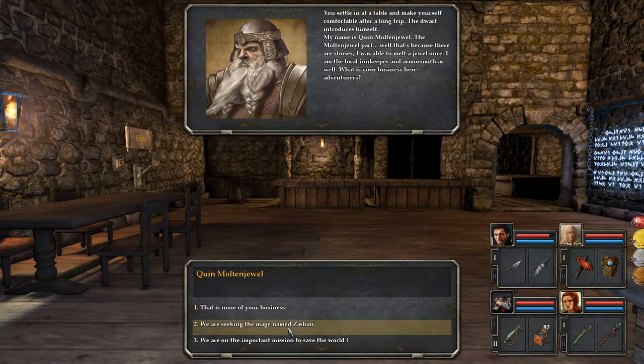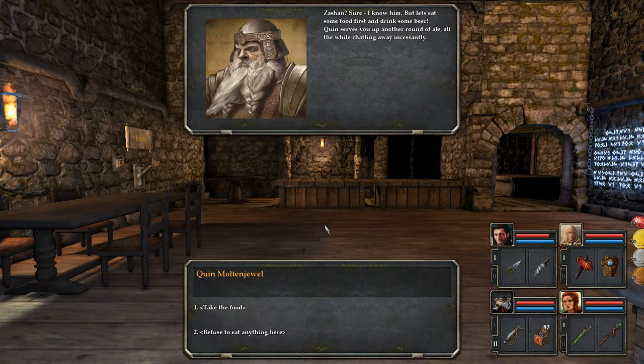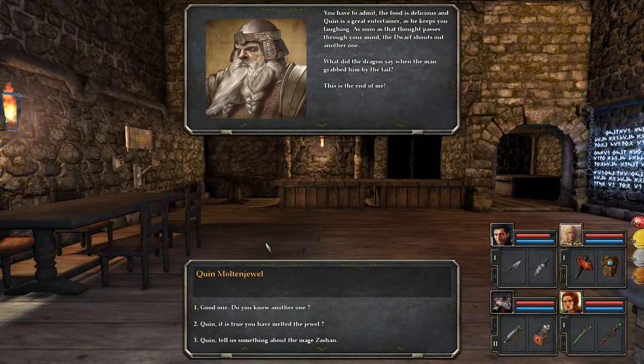We're seeking a mage named Zashan. 'Zashan? Sure, I know him. But let's eat some food first and drink some beer.' Quinn serves up another round of ale, chatting away incessantly. You have to admit the food is delicious and Quinn is a great entertainer. As soon as that thought passes through your mind, the dwarf shouts out another one: 'What did the dragon say when the man grabbed him by the tail? This is the end of me!'